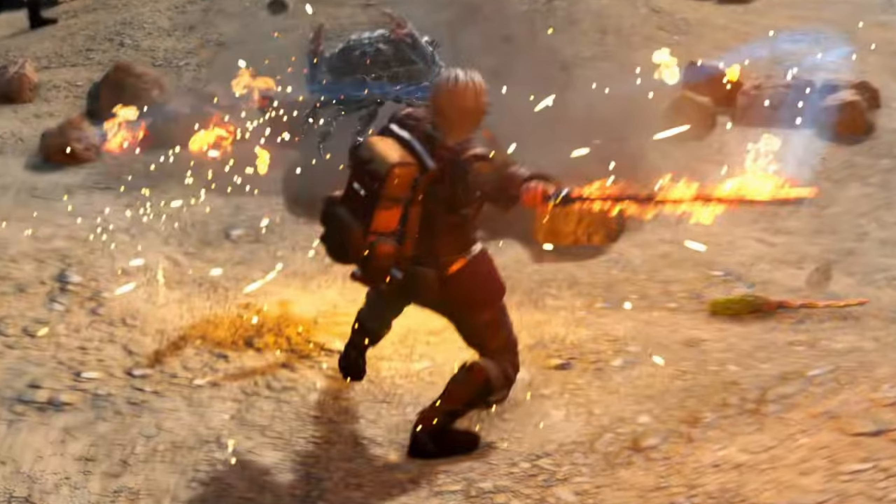This guy here is just out beating up crabs with his flaming sword, so we can definitely add elemental effects to our swords. Looking at his arm, he's very protective — thigh guards, pauldrons, wrist gauntlets, a really cool backpack, and armored boots. He's lacking a helmet, but that's probably just so you get a sense of the hair and stuff.